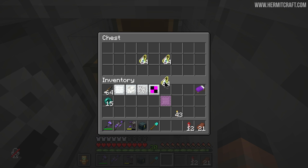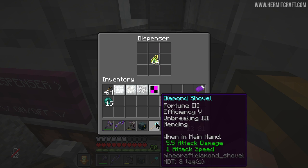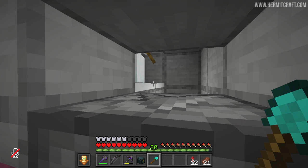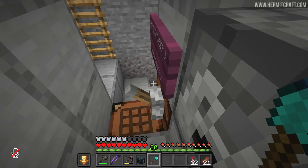You can turn it on by flicking this lever, which will also activate this dispenser. The idea is that you'll put some bottles of experience in here to automatically repair your mending pick. And then what's that right there? It's a snow golem, carefully positioned so it's over two blocks. What we have to do is aim just here so that when we break this one, we break the one behind it.